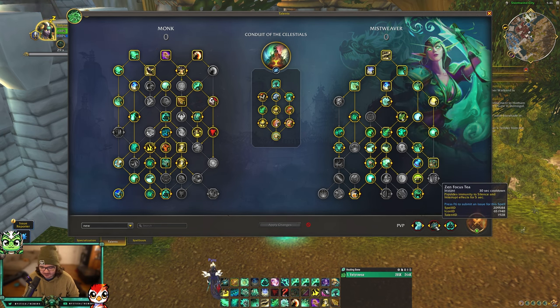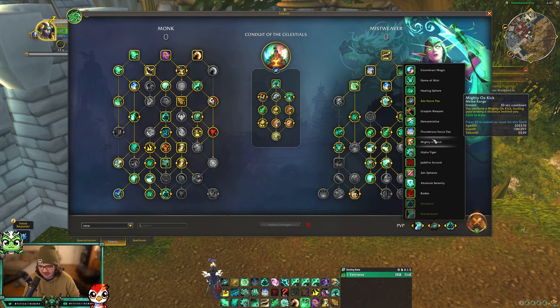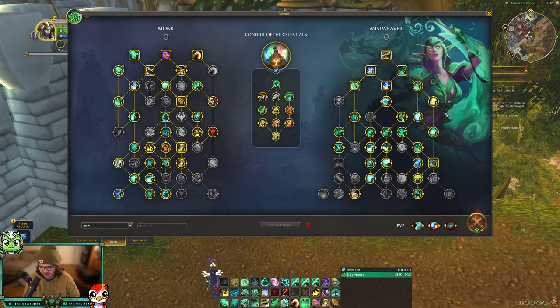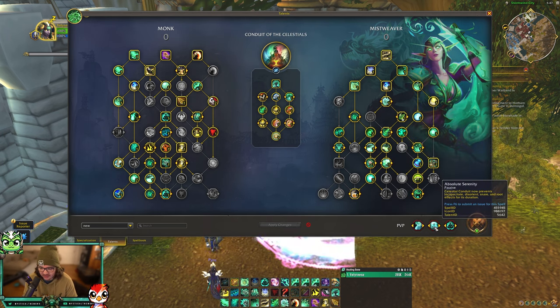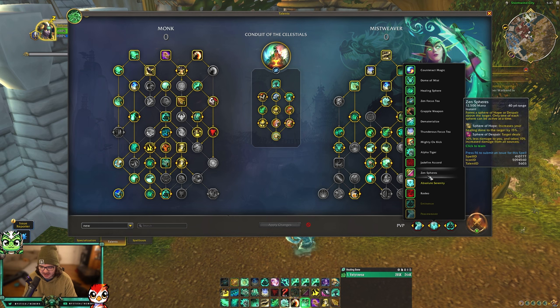Eminence is good if you expect to get tunneled down. Against double casters with ranged kicks, Zen Focus Tea makes you immune to silence and interrupt effects. Versus Shadow Priest/Demo Warlock, you could run Contorted Magic and Zen Sphere together - Zen Sphere puts a 15% increased healing buff on allies or a debuff on enemies reducing their damage. There's also a new PvP talent for Celestial Conduit that prevents some CC during the channel, but after testing I couldn't confirm it worked reliably, so I still prefer Zen Sphere and Focus Tea.